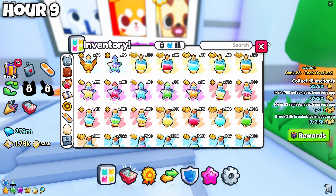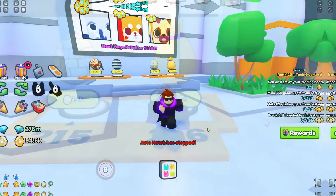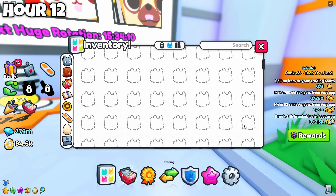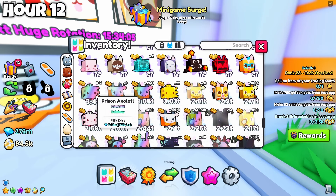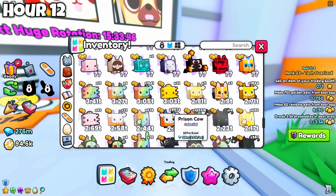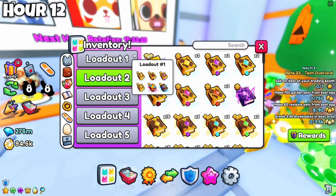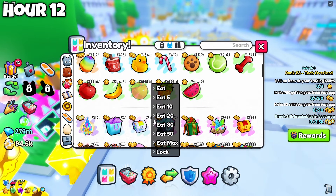Let's use some more luck potions and continue to hatch — gotta spend the rest of the coins and then grind for the coin cap again. I hatched for 12 hours, which means we are halfway done, and I hatched a bit over 1 million eggs with the coin cap. I got some extra stat pets, but I also got two more guard corgis, so now I have three of them in total. Almost 10,000s of normal prison cows — compare that to 747,000s of normal detective cats. Time to grind for the coin cap a second time.